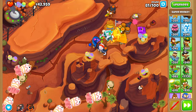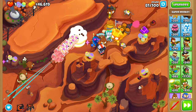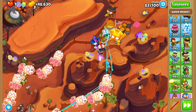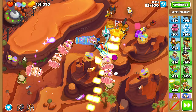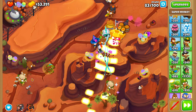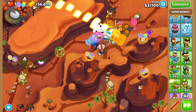Round 81 is a pretty easy round. All we have to do is use a Rapid Shot when the big clump of BFBs from the bottom side shows up, just to kill it as fast as possible. For round 82, you don't really have to do anything in particular — I would just recommend using Arrow Storm on the first few fortified BFBs when they pop into fortified MOABs, because that's the scariest part of this round by far.